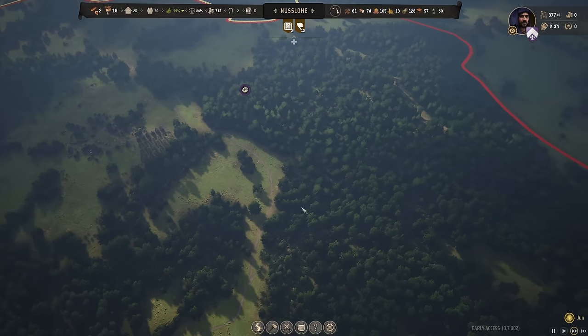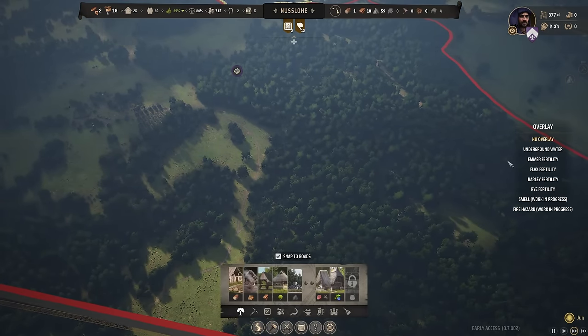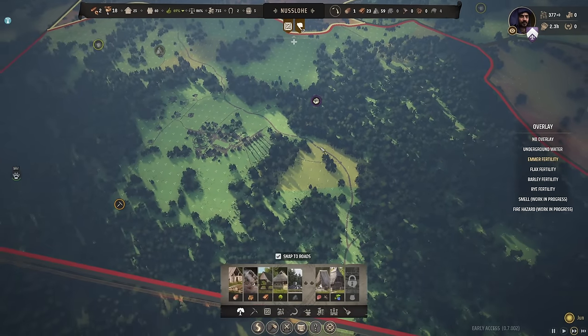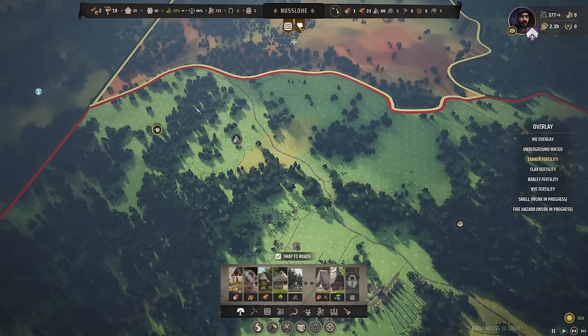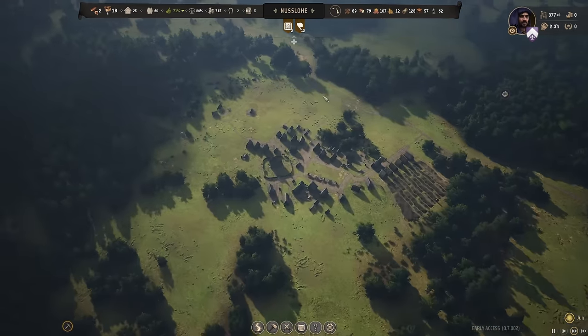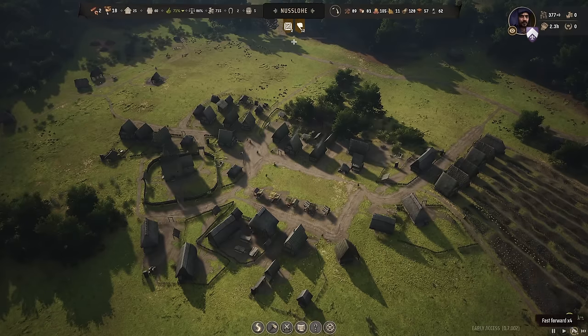Later on we'll probably start building over here — maybe get farming. We should check the fertility for wheat. Up here is mostly good, we could go this way or down here. You know what, we might do some farming in this area over the road. We'll take it one step at a time — our main focus right now is just getting every house we have up to tier 3. That's all that matters.